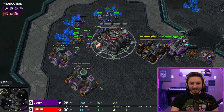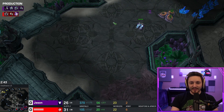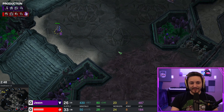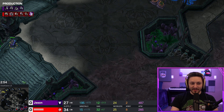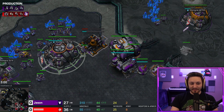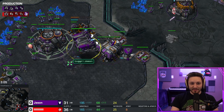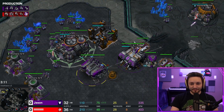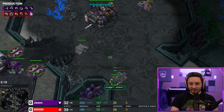Getting our second gas geyser after the factory as well — we're going to swap those off once they finish and start producing hellions. The reaper is just trying to be annoying and keeping an eye on the Zerg base, making sure we don't see any roaches or the queen getting easy creep tumors. Swapping that off, getting two hellions, floating the barracks over and giving it a tech lab so we can start Stimpack. Setting ourselves up for a nice mid game and starting the depot wall-off in the natural.